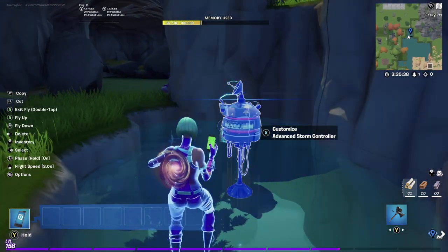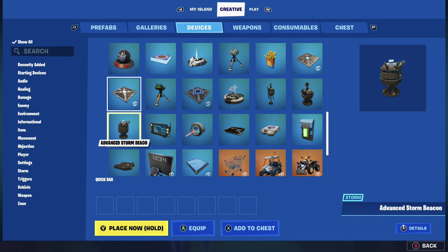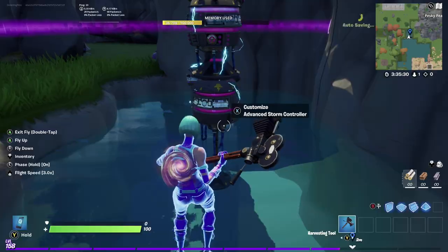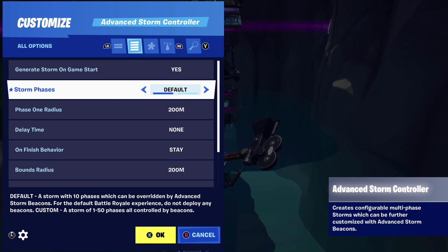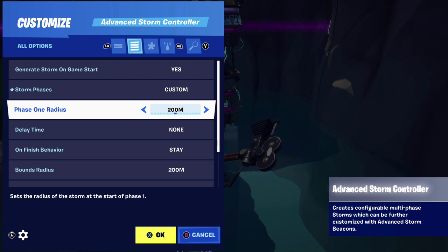Let's create this from scratch using the Advanced Storm Controller — go ahead and grab that and drop it down. Next, grab an Advanced Storm Beacon and place it right on top of the Advanced Storm Controller. Go to all options on the Advanced Storm Controller and we'll go through this one by one. Set 'Generate Storm on Game Start' to yes. For storm phases, you can choose default or custom. If you leave it on default it gives you the exact storm from the main Fortnite battle royale game — but that map is bigger than anything we can create in Creative, so it's way too slow. Make sure to set that to custom.